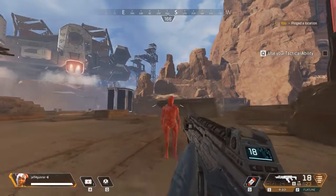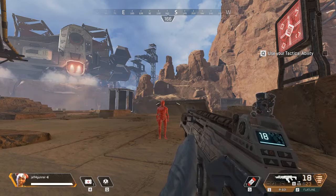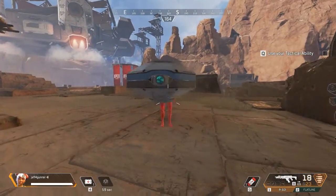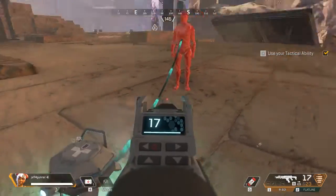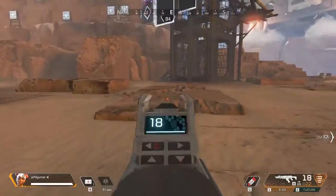Great. Now here's a good thing to know. Welcome back, dummy. Each one of us has a unique tactical ability. You are Lifeline, and you have a health drone that distributes health to anyone next to it. Give it a try and heal your friend — just hit the tactical button on your HUD. Great job.